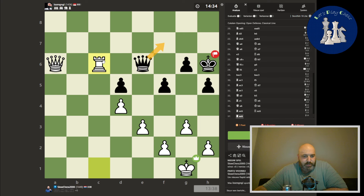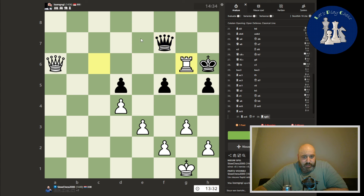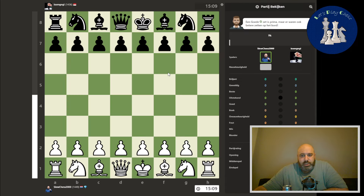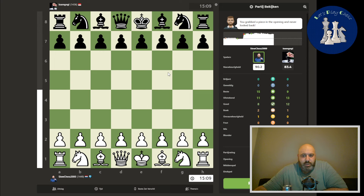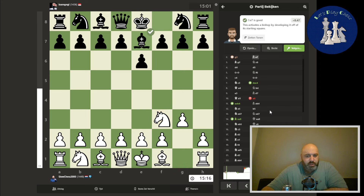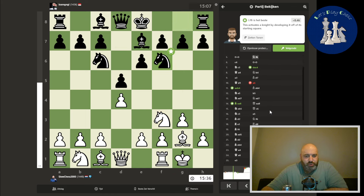But if he went here, I think for simplicity I would have gone here, and this should be a pretty easy king and pawn endgame. Let's go to the analysis — we played with 90 against 83. Nothing too special, simple game.